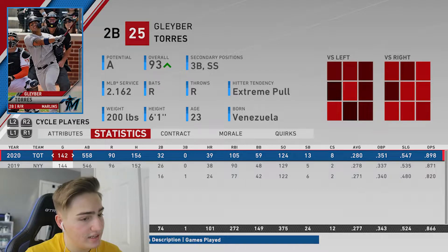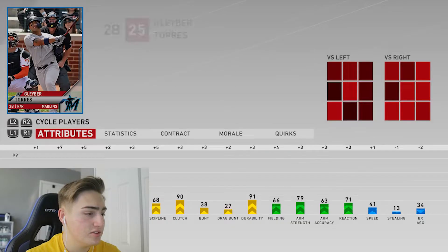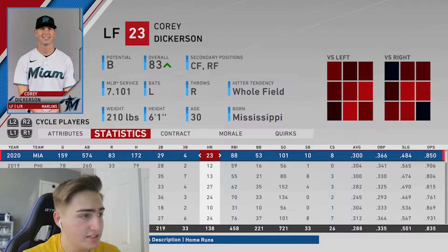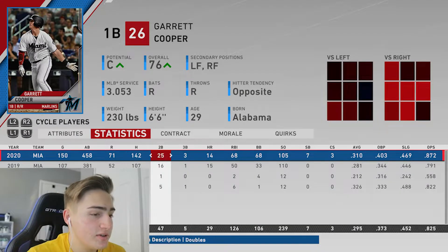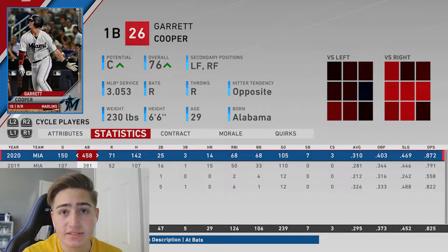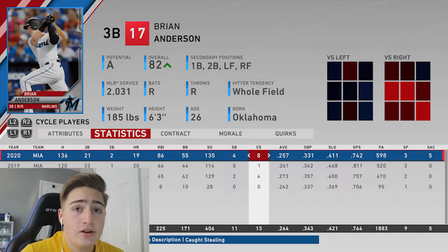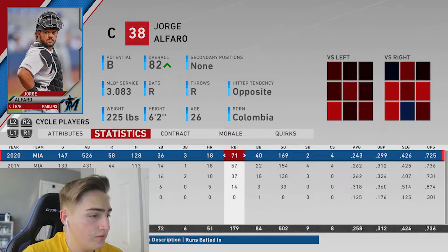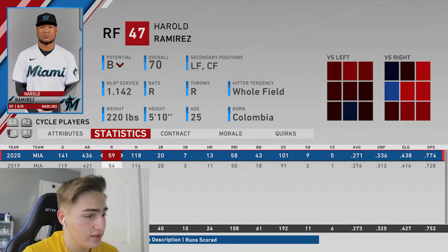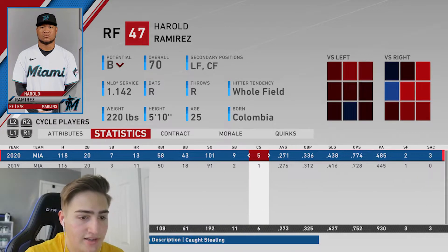Gleyber Torres: .898 OPS, 39 home runs, .280 batting average - great job. Corey Dickerson: 172 hits, 23 home runs, .300 batting average, .850 OPS - very solid. Garrett Cooper: 142 hits, 14 home runs, .310 batting average, .872 OPS - that's why I traded Aguilar instead of him. Brian Anderson: 136 hits, 19 home runs, .257 batting average, .742 OPS - I didn't expect that. Jorge Alfaro our Gold Glove winner: 128 hits, .243 batting average, .725 OPS.